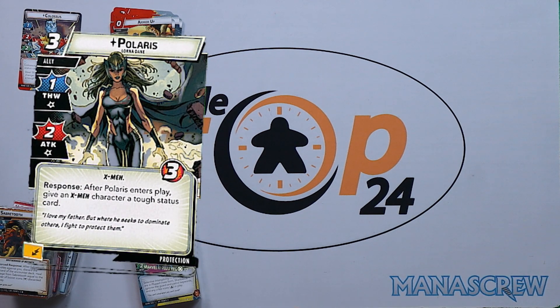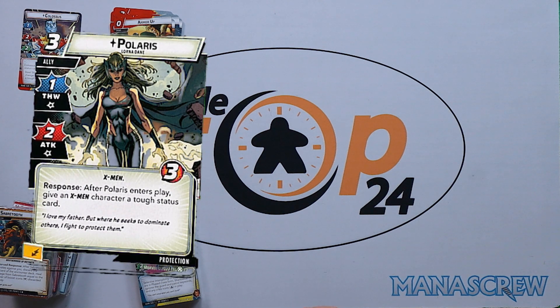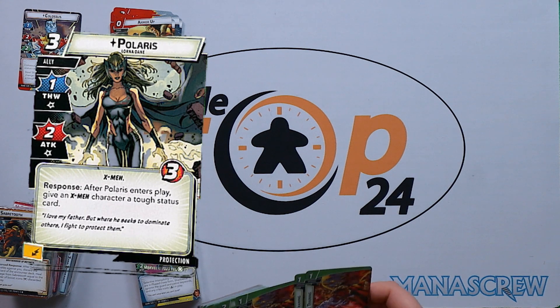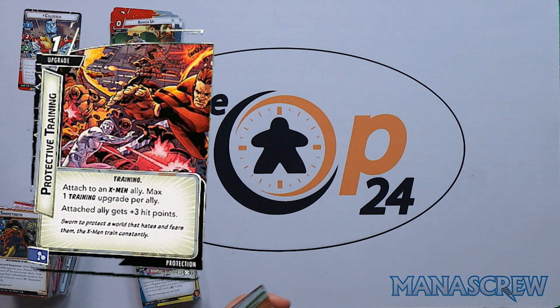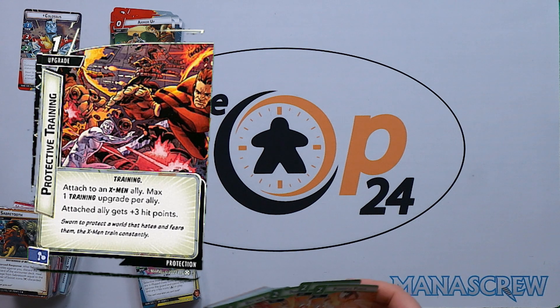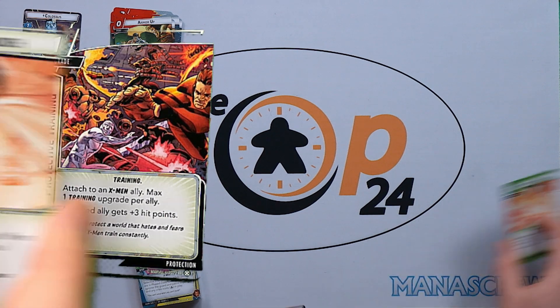Polaris is three cost, one-two with three health. Response: after Polaris enters play, give an X-Men character a tough status card — playing into Colossus's abilities. We have three copies of Protective Training, attached to an X-Men ally with a maximum of one training upgrade per ally. The attached ally gets plus three hit points.